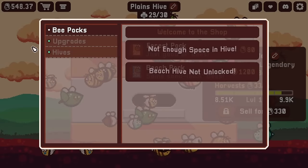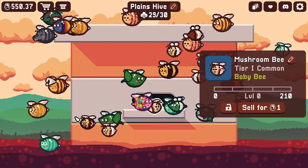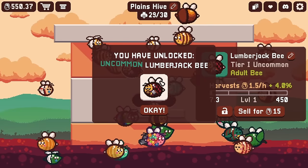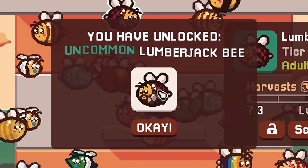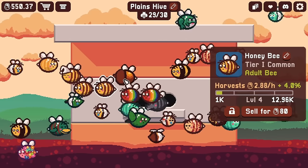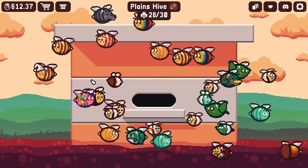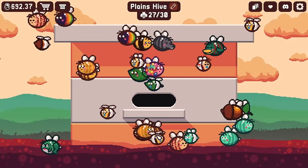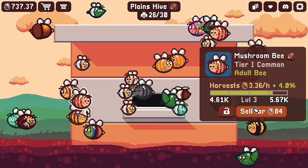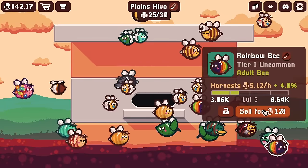We get one new bee in the uncommon category, and now we don't have enough space. Some of the baby bees have leveled up on their own too. Wait, what are you? It's a lumberjack bee — it's got its own little axe! That's so cursed. And there's a percentage bonus happening right now — I'm not sure what that's about but I kind of like it. Now I need to sell to make room: sell you, then honey bee, cute bee... oh wait, you're locked. And the rainbow bees are looking sellable.